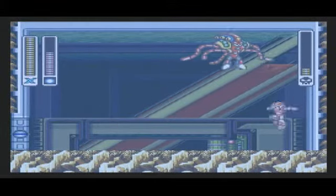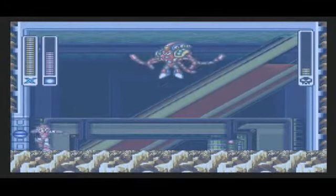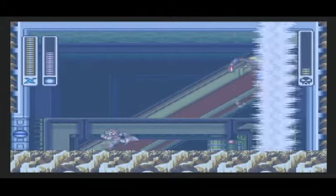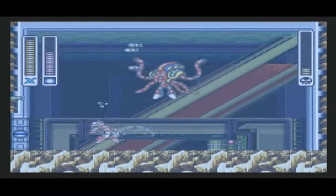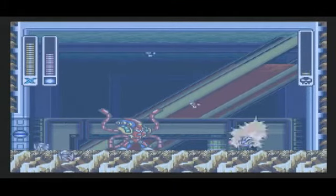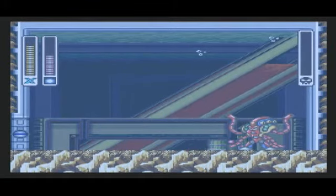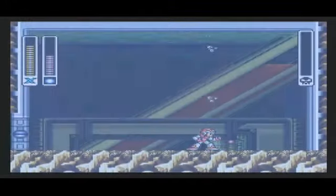Anyway, what Launch Octopus will do is he will launch torpedoes at you. He will also do a whirlpool attack to try to draw you in. And don't let him touch you with his tentacles, because he will latch onto you and actually drain your health. Oh yes — got him on the rebound! The Rolling Shield bounced off the wall and back. Nicely done — trick shot!